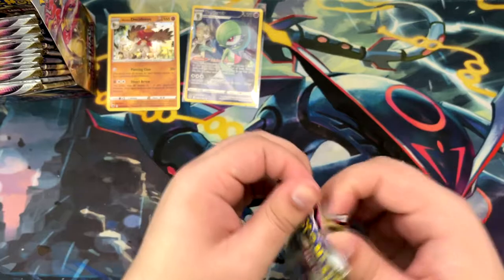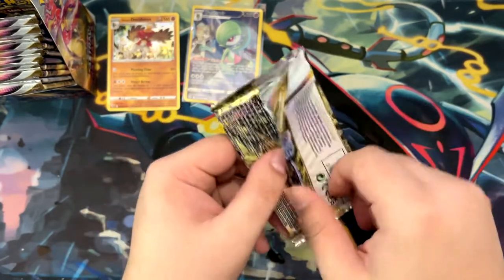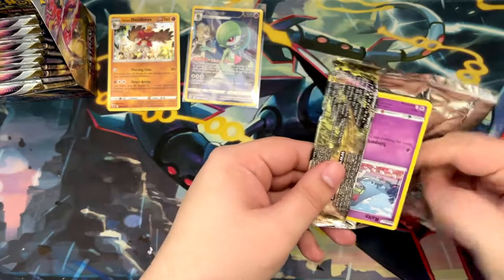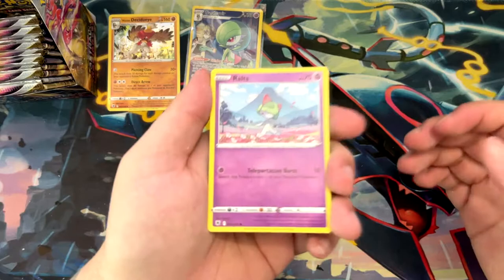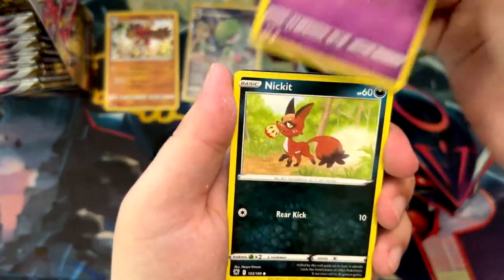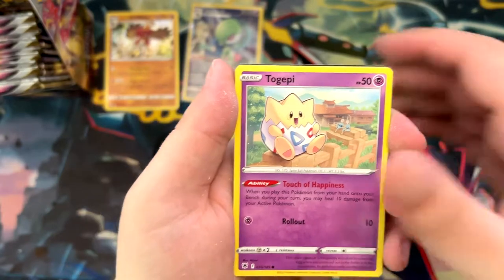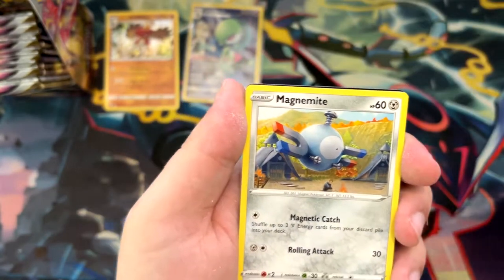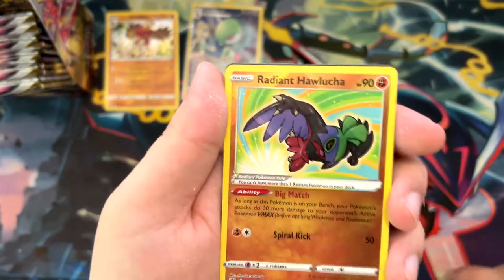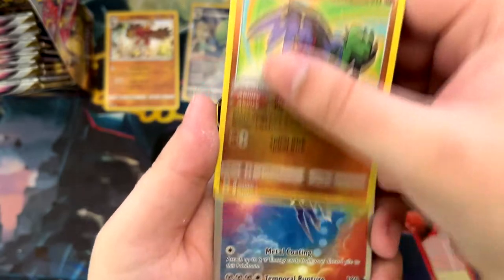The first booster box I opened for this set, I opened two of the character secret rares - that's what they were called in VMAX Climax. So no alt art unfortunately. But we'll see if this box is a bit more kind to us. We've got a Radiant card - a Radiant Torchic. Very nice.